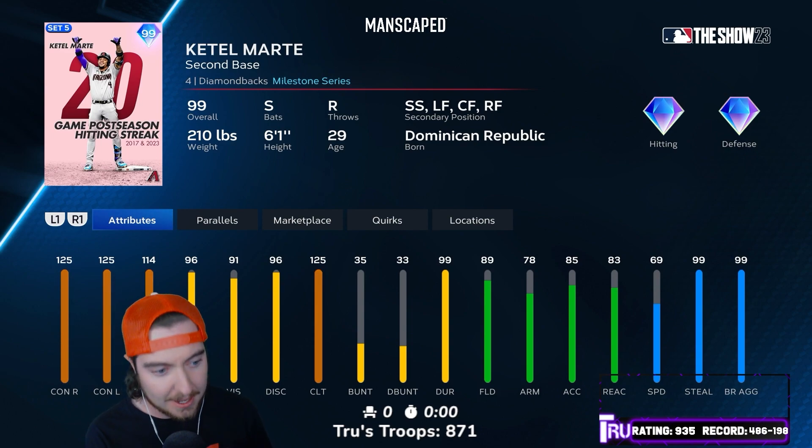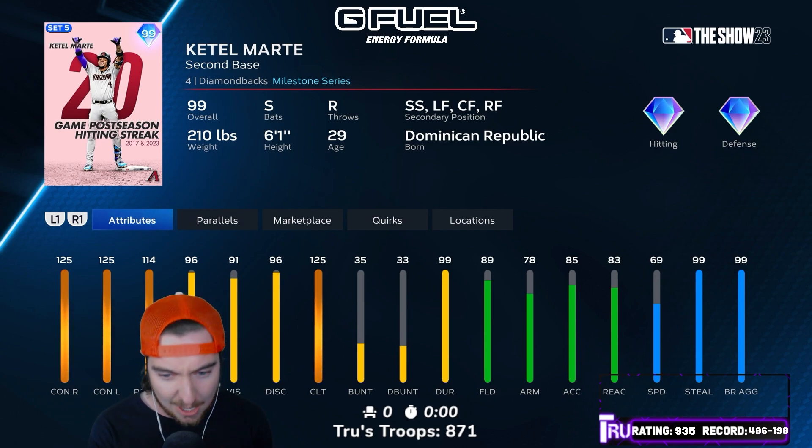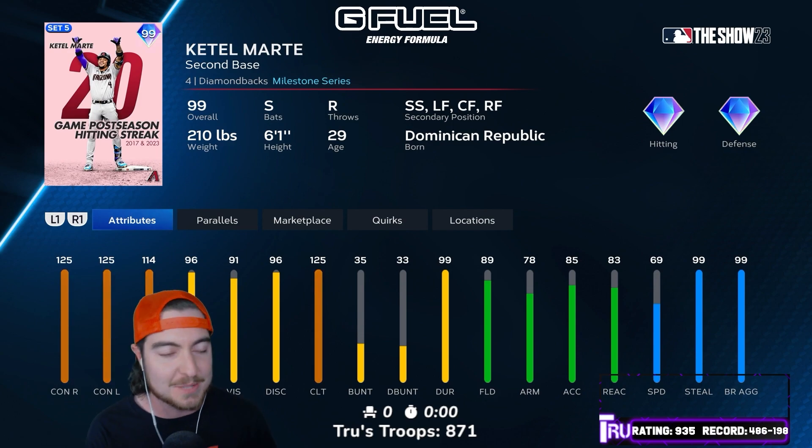And it earned him this card right here with maxed out contact, 114 power right, 96 power left, maxed out clutch, 89 fielding. He plays middle infield, all outfield positions, and 69 speed.